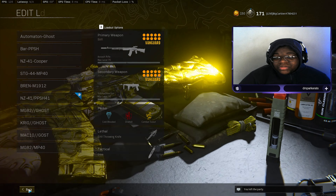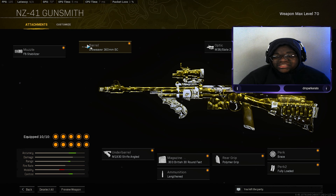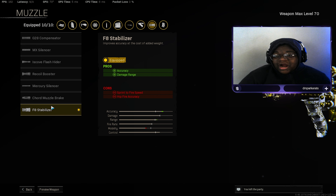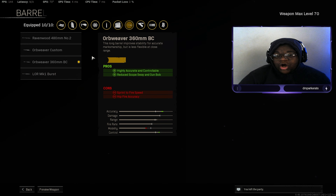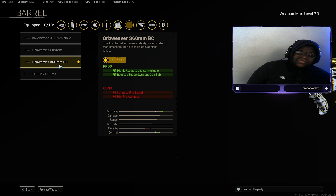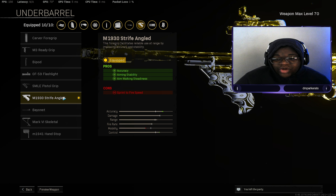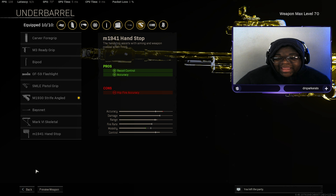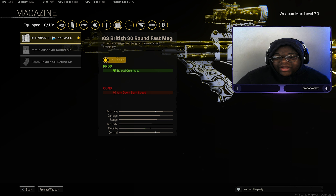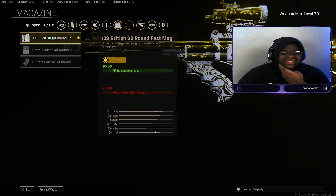Now let's get into the next class setup: the NZ-41 and Cooper Carbine. For the NZ-41 we have the F8 Stabilizer for accuracy and damage range. The Orbweaver 360mm BC Barrel for high accuracy, controllability, and reduced scope sway and gun bob — so the scope doesn't sway or bob. The M1930 Strife Angle for accuracy, aim stability, and aim walking steadiness. The .303 British 30 Round Fast Mag — I like this because it keeps our damage rather than sacrificing it, and you also get reload quickness.